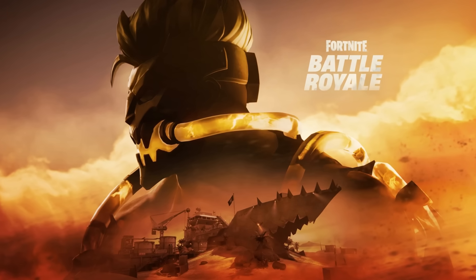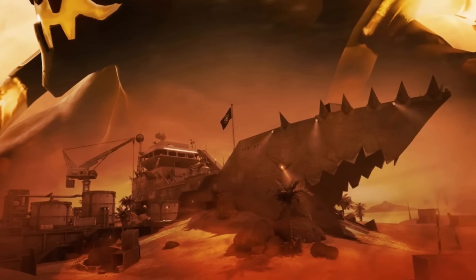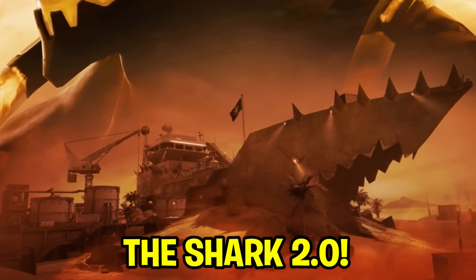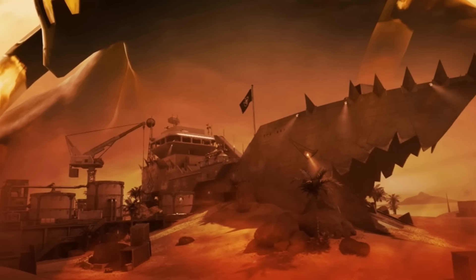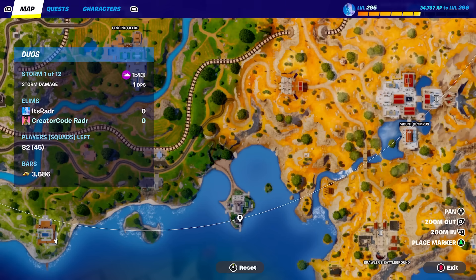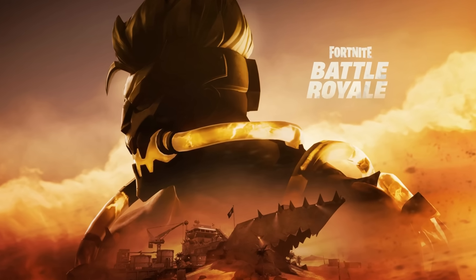Fortnite posted a brand new teaser showing us a brand new POI. It looks to be a brand new version of the Shark from Chapter 2 Season 2, and it will include this shark boat ship that we can see on the island right now. We can also see a brand new dock as well, which will be part of this POI, and it's looking like this will be located right at the bottom of the map near Unmoored Manor. The skin shown is most definitely the same skin from the Season 3 key art on the road map — you can see the exact same tubes — and it was seen inside of the Season 3 trailer as well.